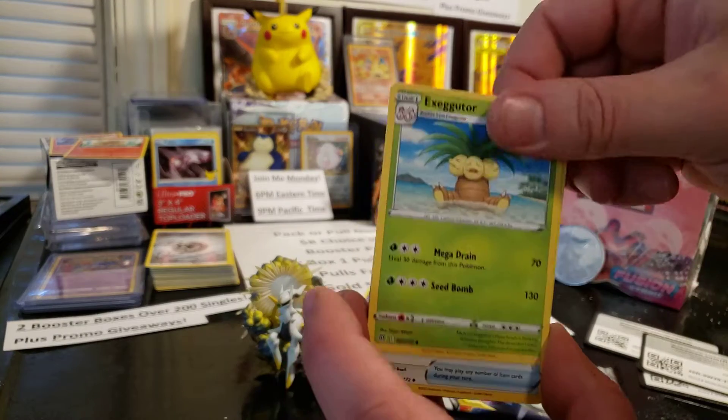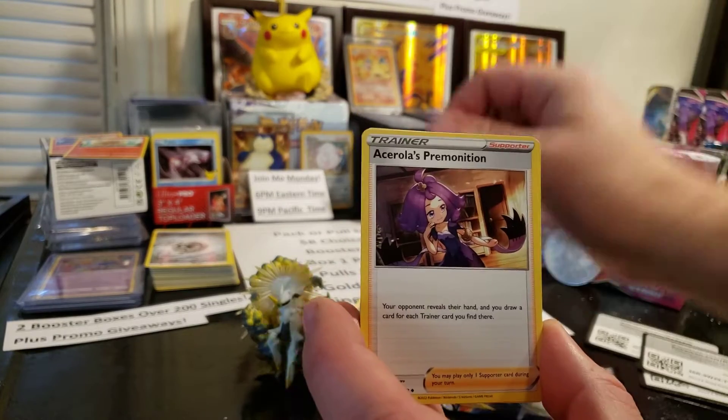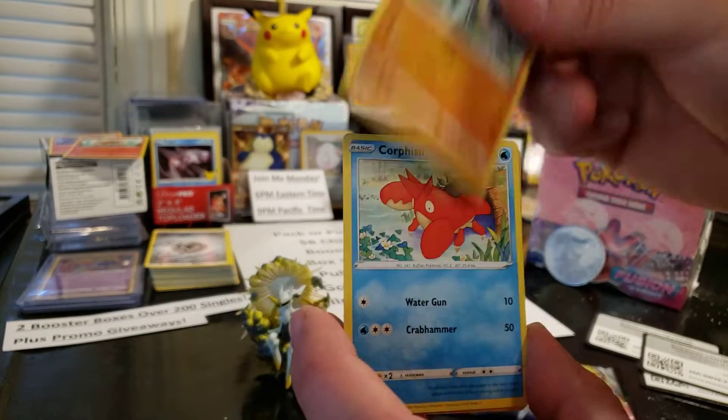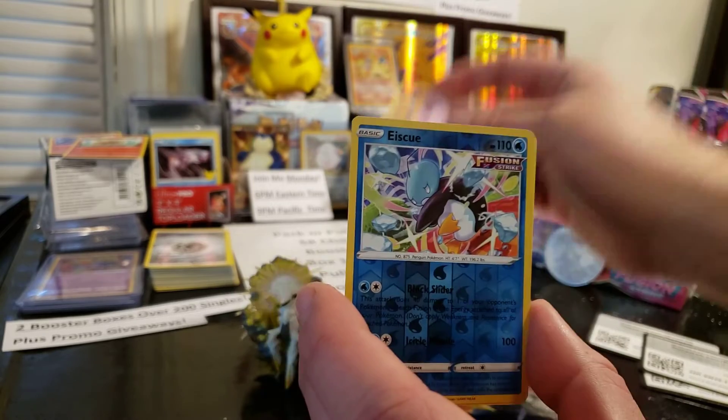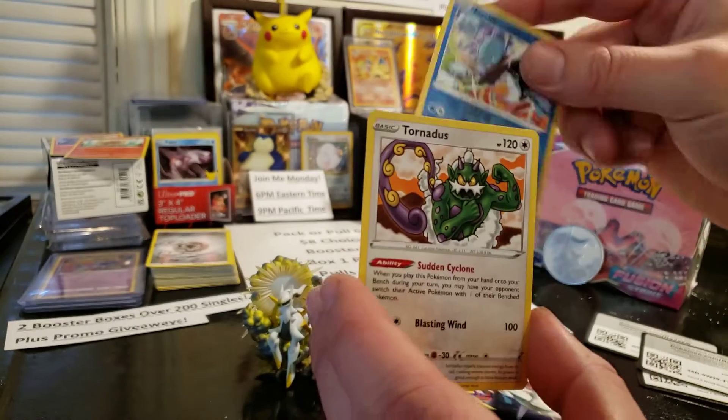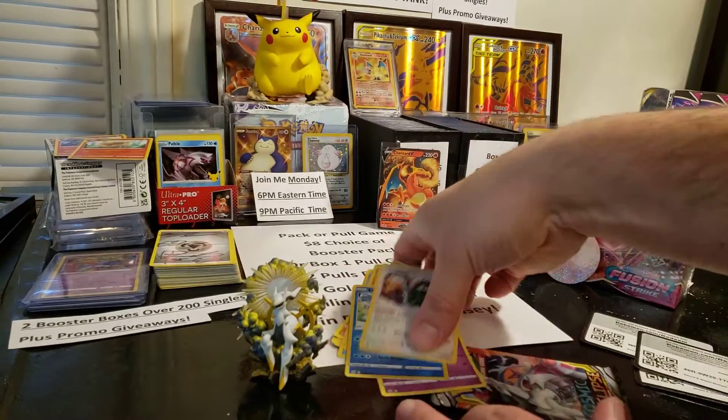We've got Energy, Executor, Hot Helmet, Arceola's Premonition, Gallet, Whorefish, Sock, Cherubi, Coferi, SQ, and Tornatus Non-Holo.